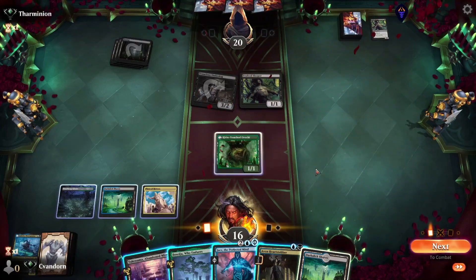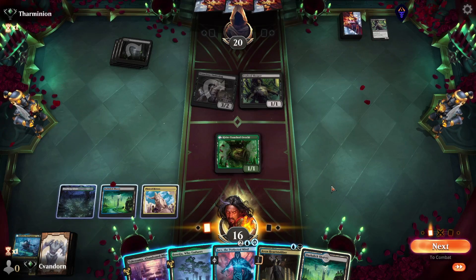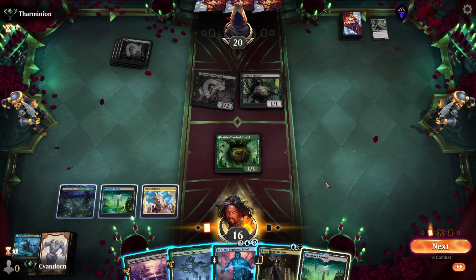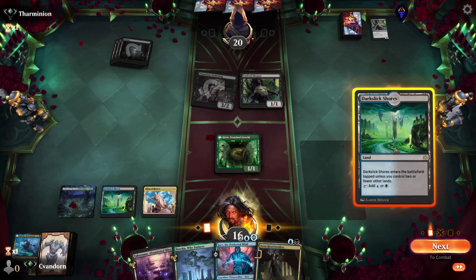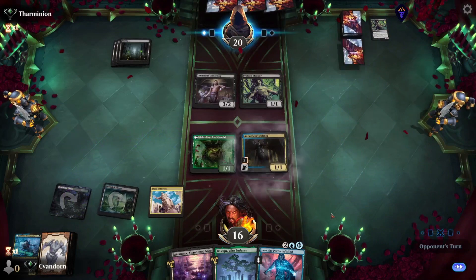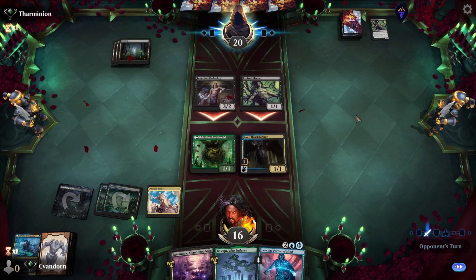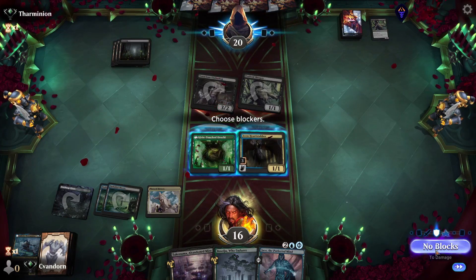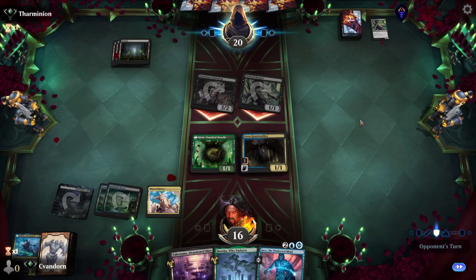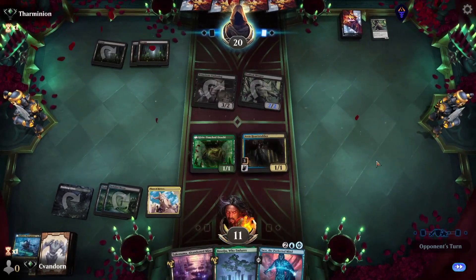Our Orochi flips. We can play Jace, or we can play the single Heartstabber. We can get our Darkslick Shores down. Next turn we can play Jace and start locking the underdog down. We're not under a ton of pressure yet, so I'm thinking that is the correct play.